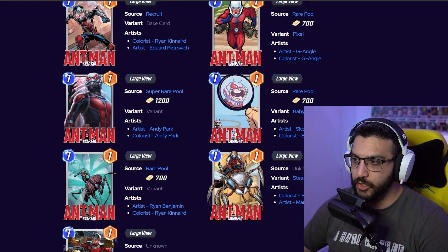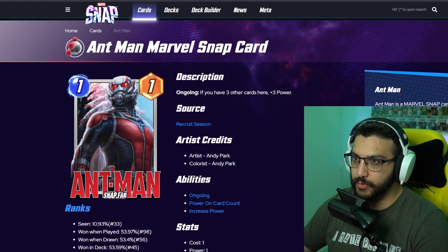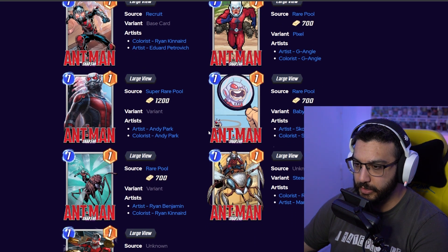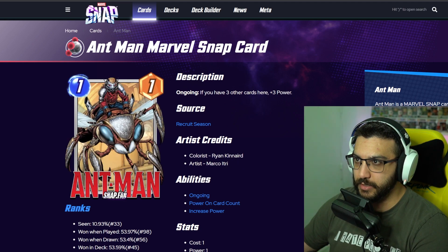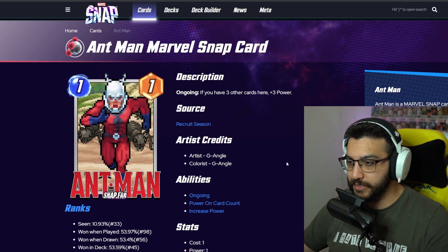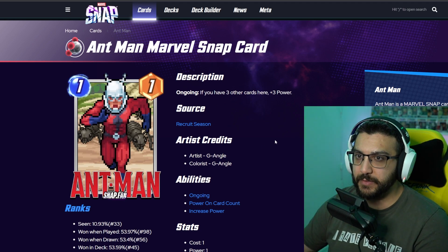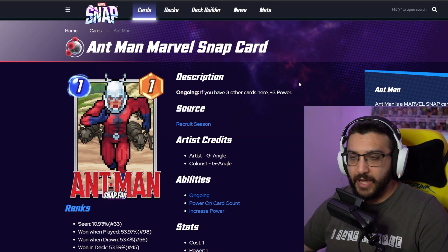So, we have six of them to rank. I just want to make sure I'm ranking them properly — I always do this live, so this is the part where it gets messy. Number 6, my least favorite, is going to be the pixel one. This is the only one of all the Ant-Man variants that I would be unhappy to get. Variant's a variant, but this is definitely my least favorite — if I had to ignore one, this is the one. After this, the top five I would be super happy with.